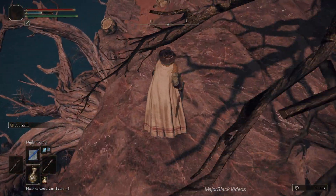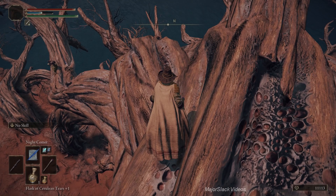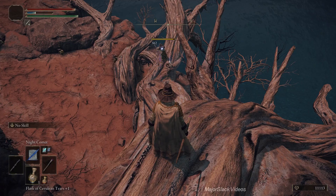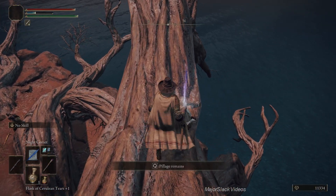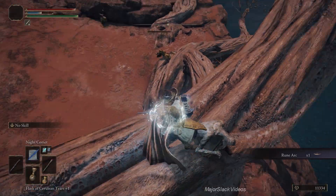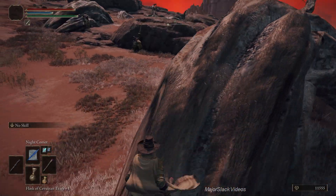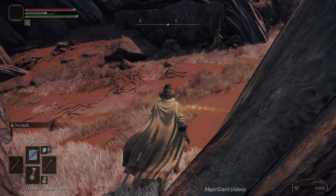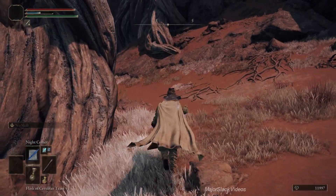Once again, since you're here, you don't want to waste this opportunity. There's a Rune Arc on this branch. Carefully get down onto this branch growing out of the side of the cliff and work your way down. You can kill all these guys with Night Comet and get yourself a free Rune Arc. Kill five of these guys and earn yourself an extra thousand runes.